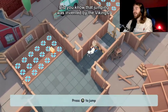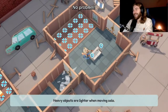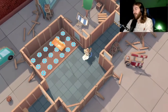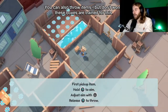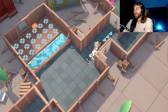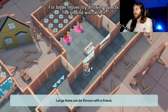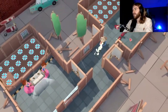All right, we've tried kicking them but this way is much faster. Nice work! Did you know jumping was invented by the Vikings? Moving solo, no problem — lift heavy objects with your back. I pick things up and I put them down. You can also throw items, but don't worry, these boxes are trained. Well done! For faster moves, try throwing objects — the ground will catch it every time.